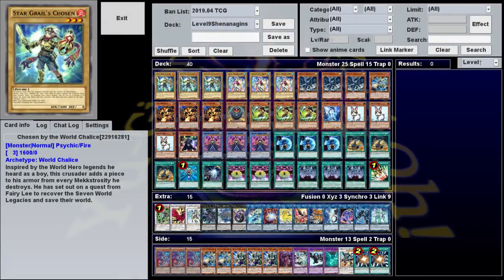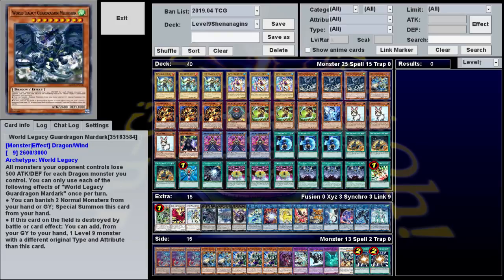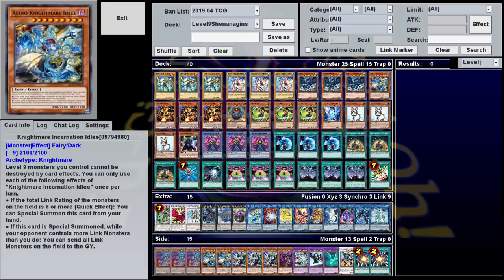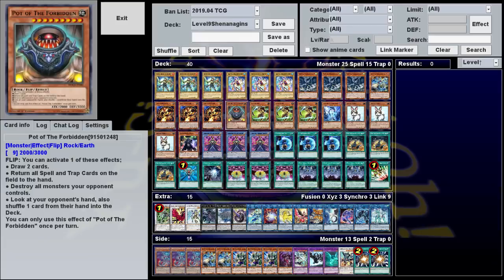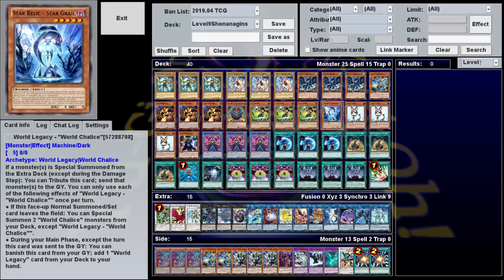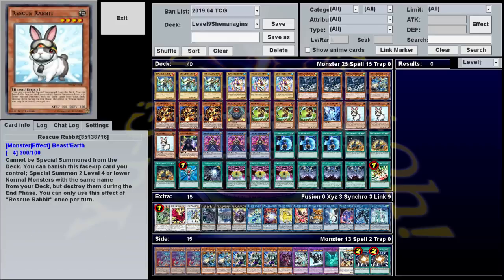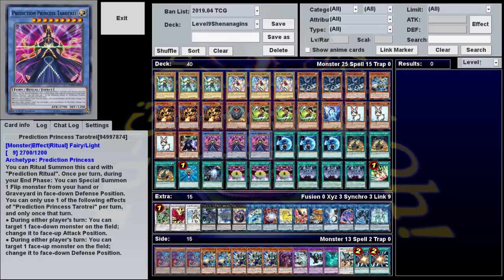For our monster lineup, we have three generic protagonists, three generic love interests, three Marmaduke, one Nightmare Idli, three Skildrain on legs — tentacles, I guess — one Forbidden Pot, three Twin Twisters on legs, one actual World Chalice, three adorable bunnies, a Dark Waifu, and three Prediction Princess Tarot Tray.